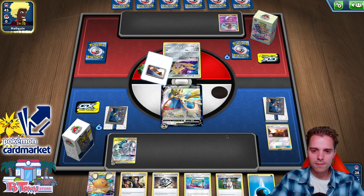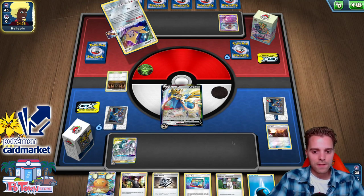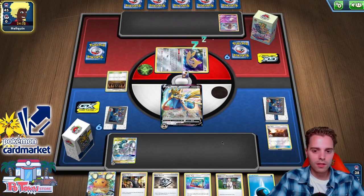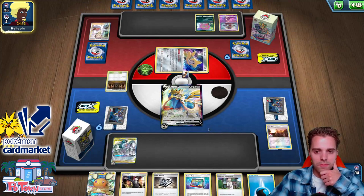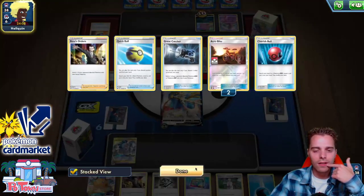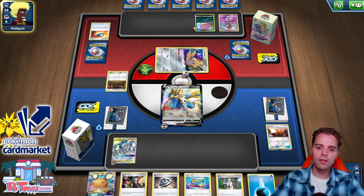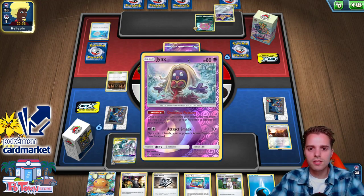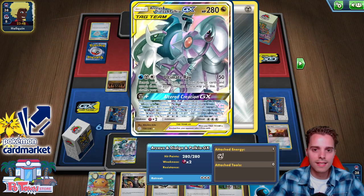Okay, the opponent does something else entirely. Maybe we should have gone second and used Ultra Creation GX instantly. Either way, if the Order Path gives us a Switch, that will be sufficient. Using Research we'll presumably see some Spirit Tombs — and there's a Spirit Tomb immediately. They do take two prize cards, but the Shrine is also very annoying. We'll definitely need Chaotic Swell. I wonder if we went second how things would have developed.